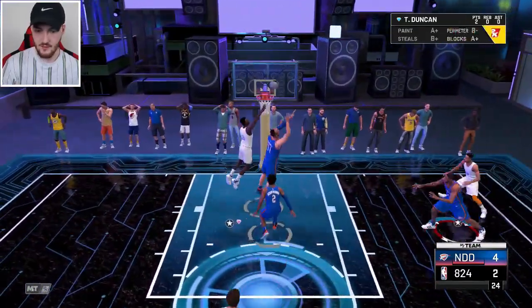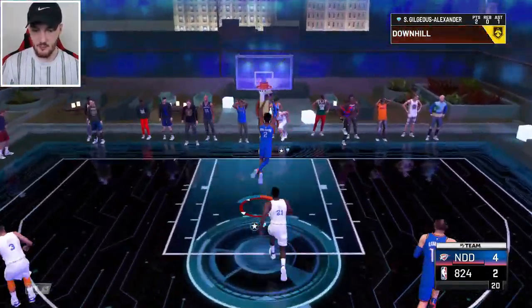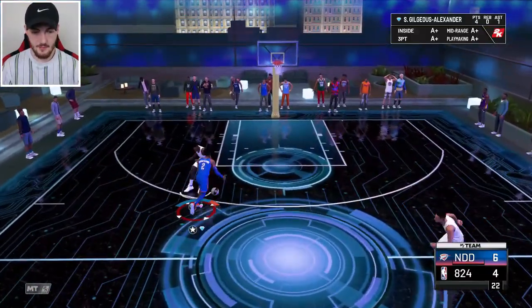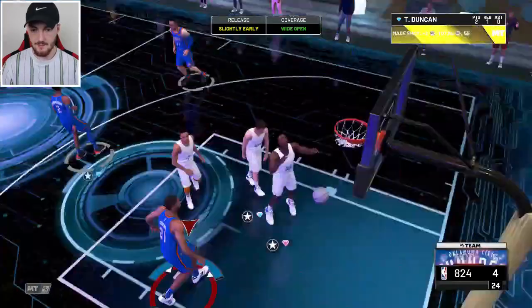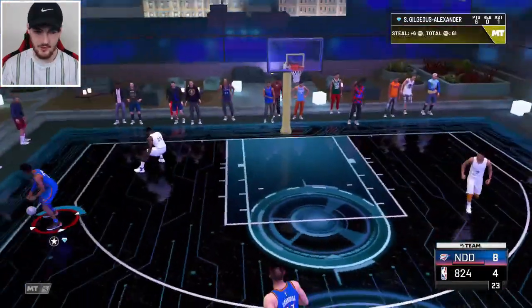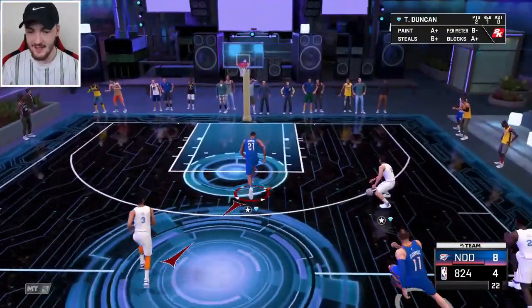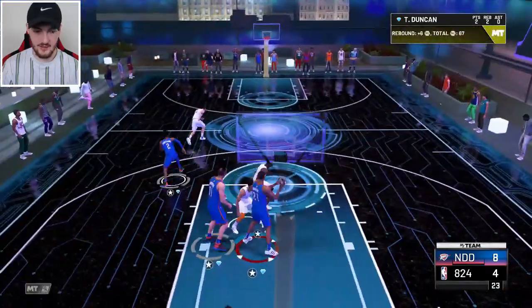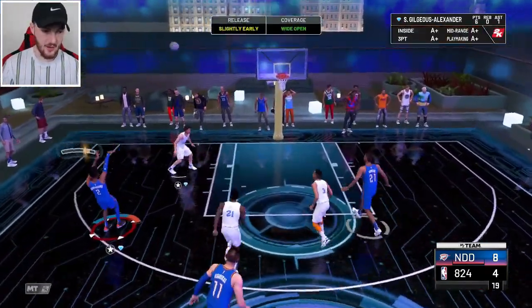We're there for defense though. We get a stop — Shay takes that all the way. It's just a one-possession game. Pull that mid-range game, he sagged off a little bit so I'll pull the trigger. Good steal off the inbound, turn around — oh he did get there. We had a nice look pulling with Stockton but that's too contested. This Shay card man, he's got a nice mid-range at 92.